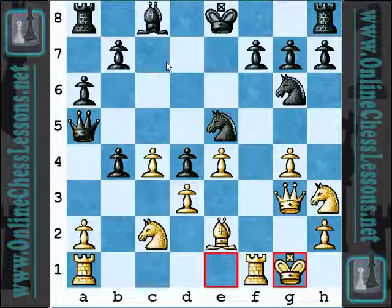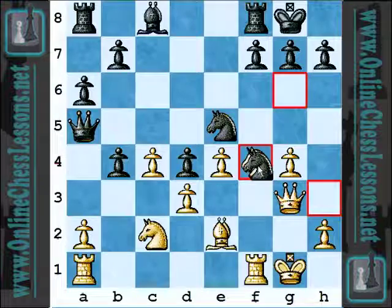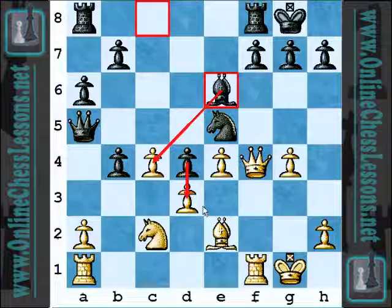Maybe instead of Black castling here, a move like Queen C5 to centralize a little bit more, maybe A5, maybe put the Bishop on E6. I really like H5 just immediately in this position — why not put a little more pressure? Maybe takes immediately doesn't quite work tactically, but it will work in the future almost certainly. Anyway, Castles — okay, it's not that bad, just trying to get the King out and develop, play normally. So, Knight F4, Knight takes F4, and Queen takes F4.